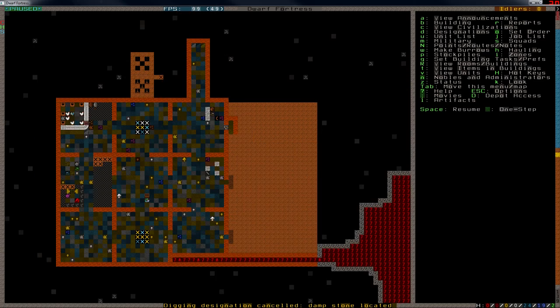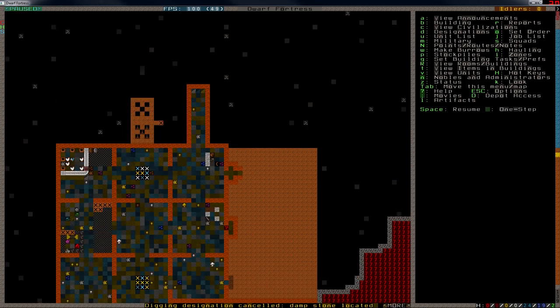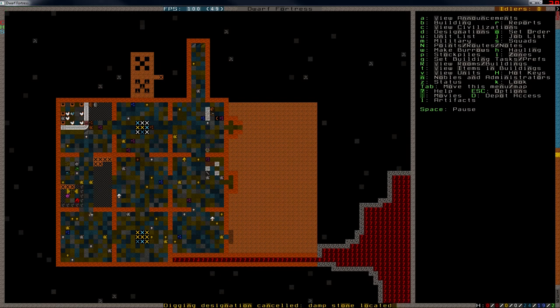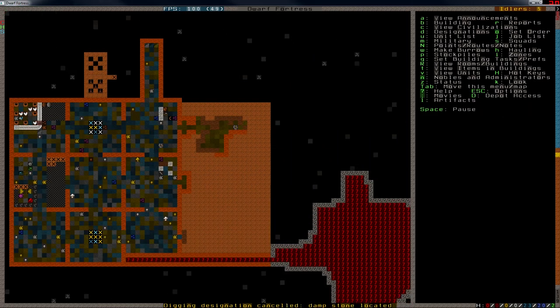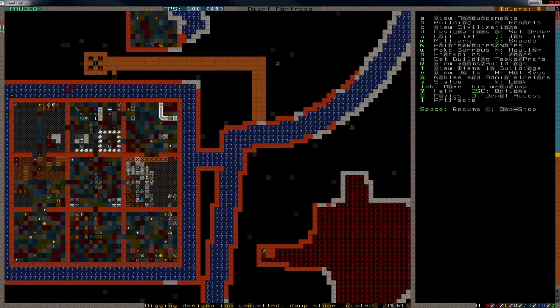We got damp stone. I know about that — we are currently digging under a river, which is up there. And that means I'm going to have to keep doing this until it's actually dug through to the area that isn't damp stone. That is going to take me some time. So it's going to take forever — roughly forever. Maybe a little bit shorter, but it's going to take a long time.